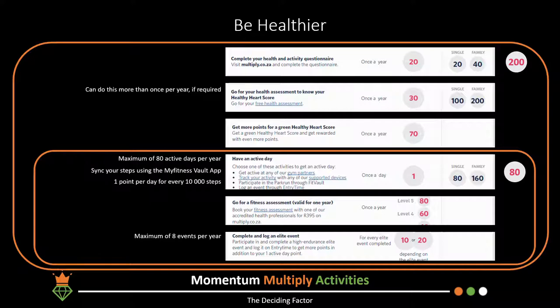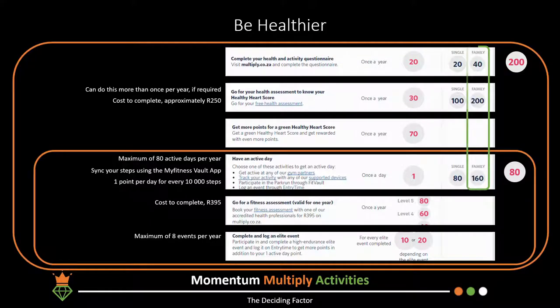Regarding costs, two of the 'be healthier' activities require a fee: approximately R250 for the health assessment at Dischem, Clicks, or Pick and Pay pharmacies, and R395 for the fitness assessment at your biokineticist. The rest are free to complete. Points earning capabilities and caps are doubled for family members, which applies across all Multiply activity categories.